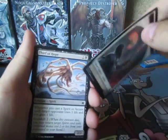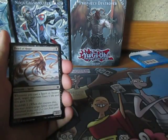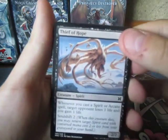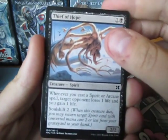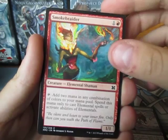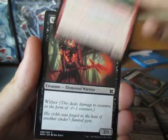You got a guy there, which is a.k.a. a soldier token. Yay! So we got Thief of Hope — he's stealing people's hopes and dreams. Soul Braider, like Soul Raider.